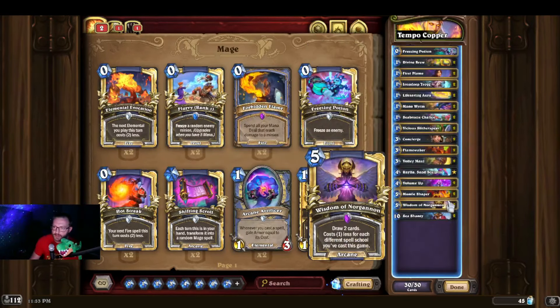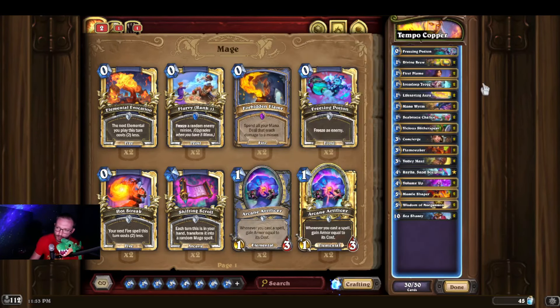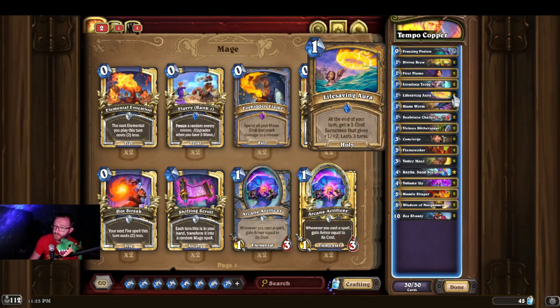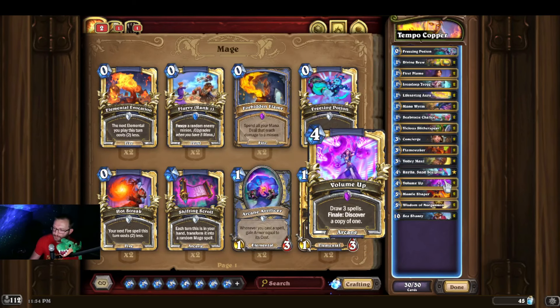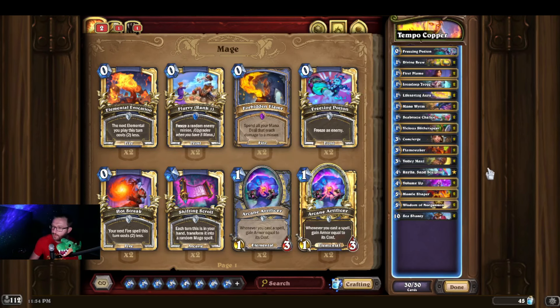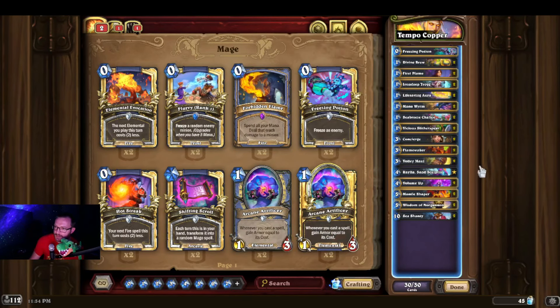You've seen me do videos — at least highlighting two games — on Copper Scum's Tempo Mage. Get a one-drop down, at some point get your Flame Waker down. Pairing Concierge with Flame Waker means that all of the Paladin spells cost zero, and you just basically rain hell on the opponent. Mantle Shaper is a great tempo minion. Volume Up, which looks a little bit awkward at first, can get you multiple zero-mana Sea Shanties for even more boards, which is always disgusting. Really cool list — one of my favorite things to play this expansion — and it does pretty well into other aggro decks.